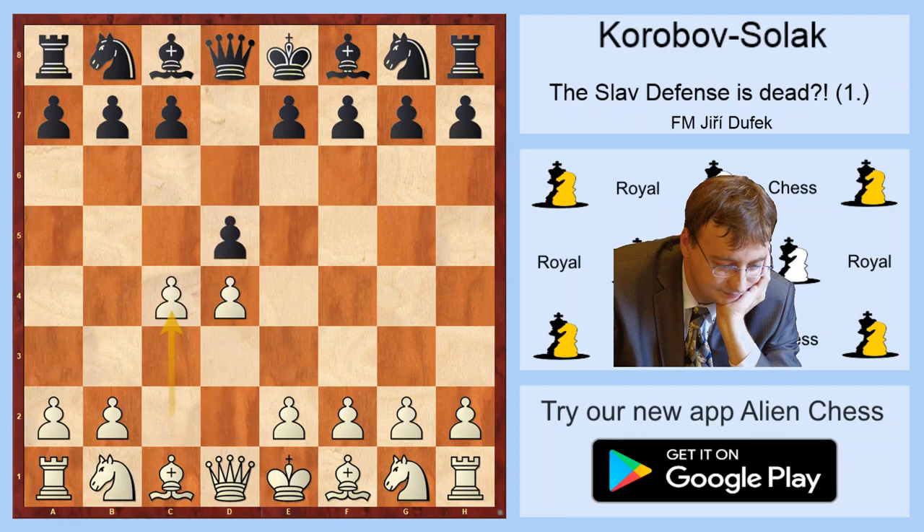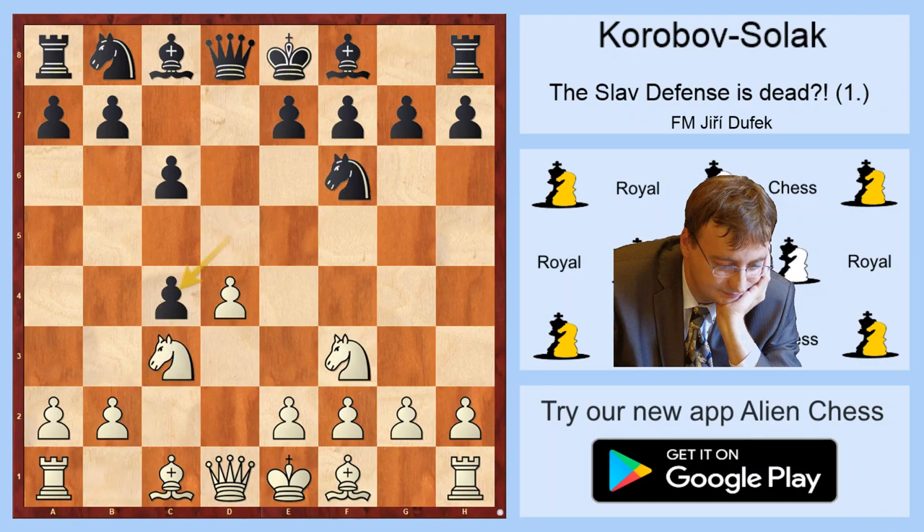D4, D5, C4, C6, Nf3, Nf6, Nc3, dxc4 — which is classical Slav defense, which was first played in a World Championship match I think between Alekhine and Euwe, but in fact the line is of course much older. And a4, Bf5.